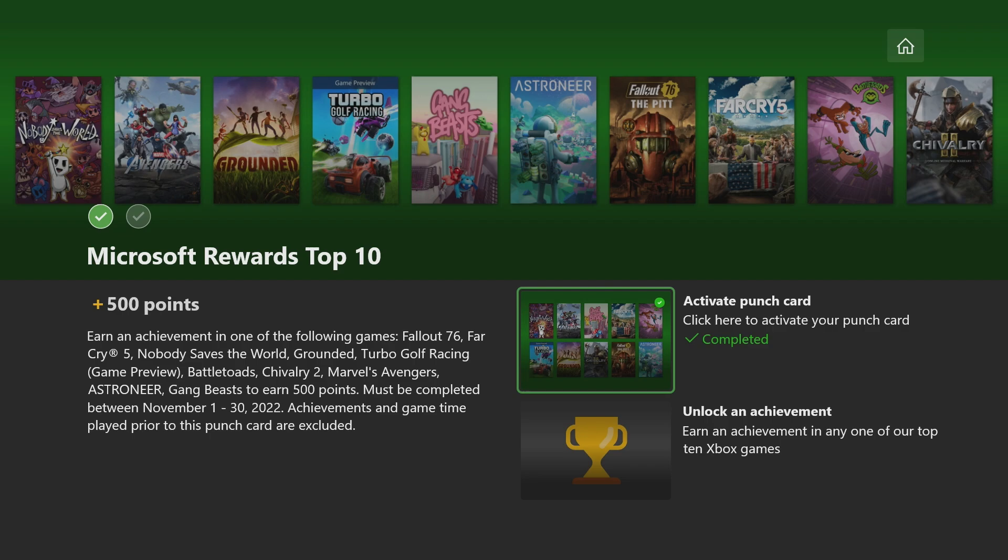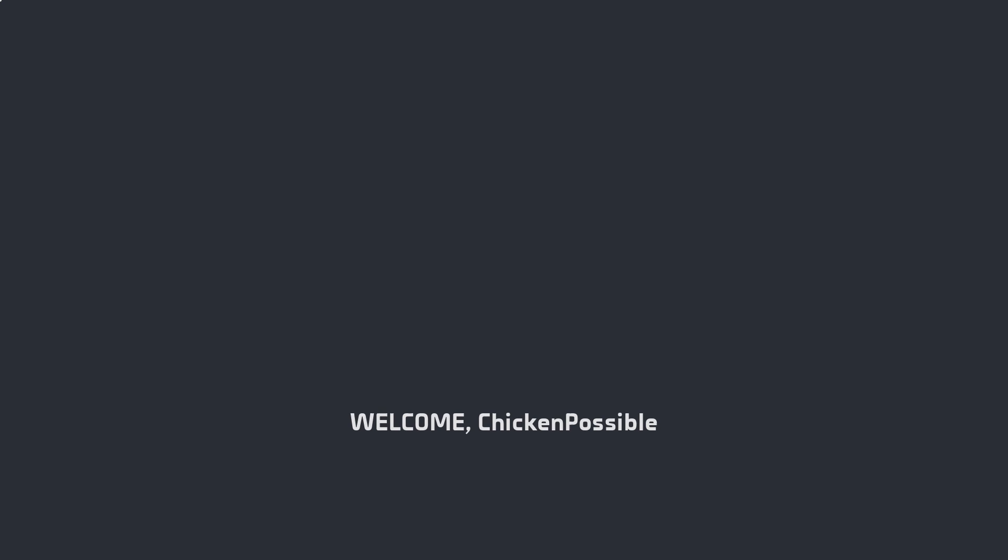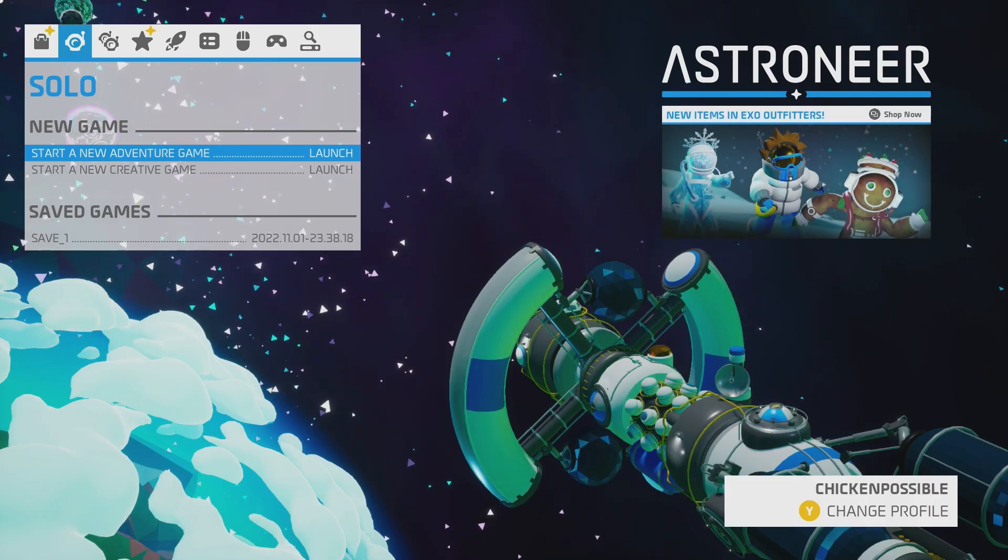If you have not already collected an achievement in Astroneer, let's go ahead and grab one. We're just going to press A to get started. Astroneer is also available on the cloud if you want to play it that way, and this will take us just a couple of minutes to grab this quick and easy achievement. Let's choose solo and start a new adventure game.